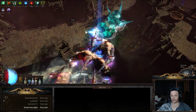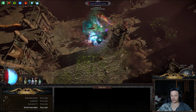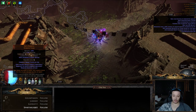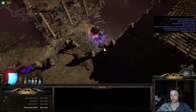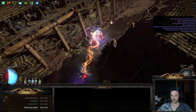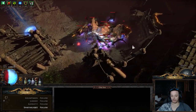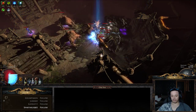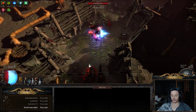There's the Tempest Shield triggered by Reckoning. The Stibnite flask is not only giving you more damage but also creates a smoke cloud, which blinds enemies and further amplifies your chance to evade their attacks.